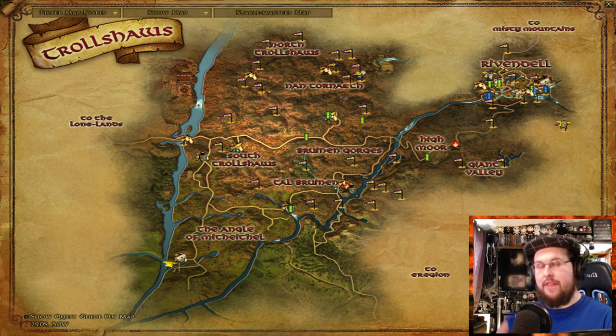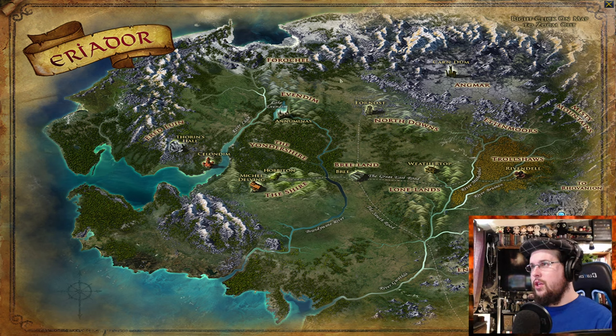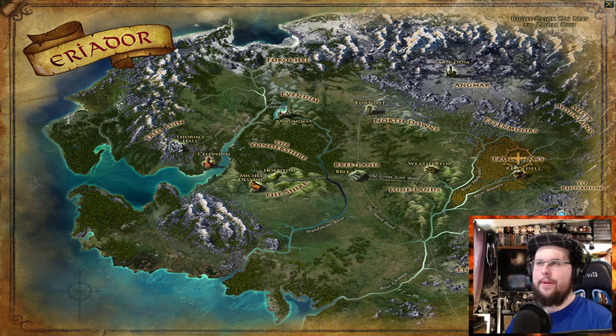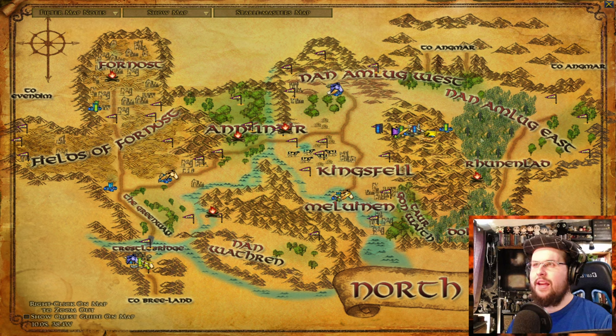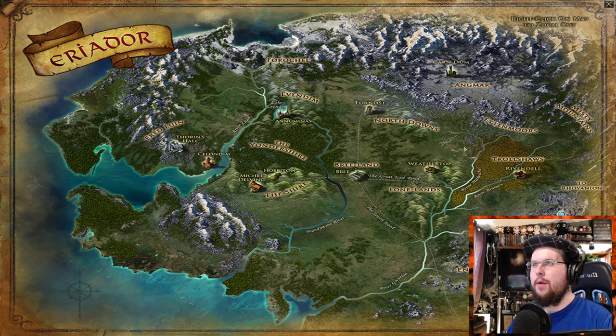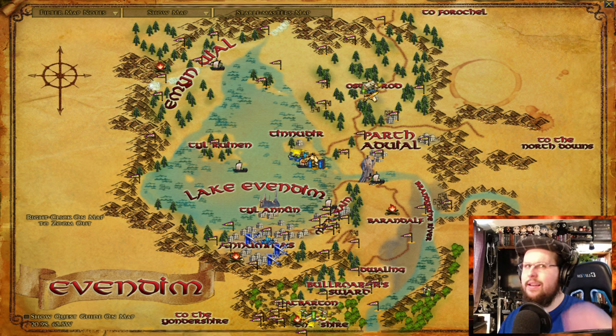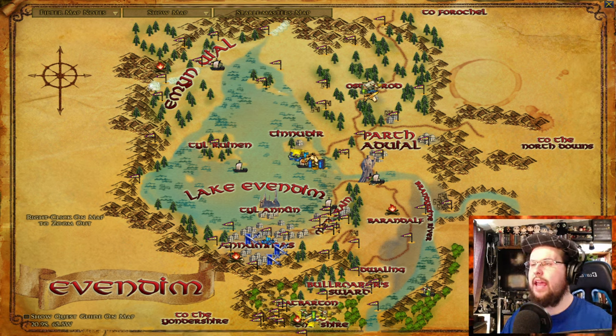So at this point you could do some quests in Rivendell. Now here's a thing — what if you're in your level 40s? You've been doing stuff in the Trollshaws and you're like level 42. Angmar and the Moria region are level 50. The next place you can go is Evendim — the lower half of Evendim is around level 25-28, but the upper area is more in the 30s. Evendim is beautiful but has a lot of traveling — they added little boats you can use to move around with fast travel.